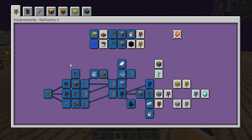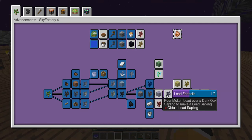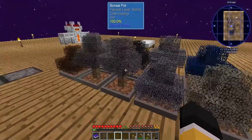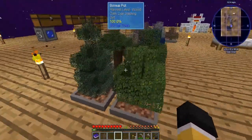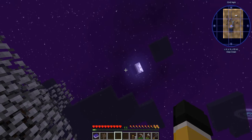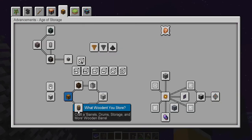The achievements we're going for now are Redstone's Happening and Lead Ember, which hopefully leads us to more. We made more bonsai bonds - we got jungle, spruce, dark oak, and oak. I was thinking of making a barrel, which I believe is also one of the achievements.